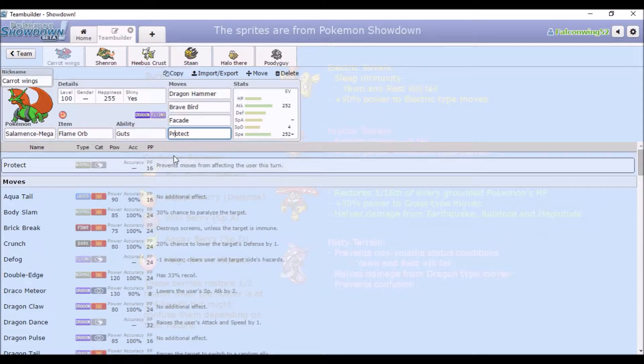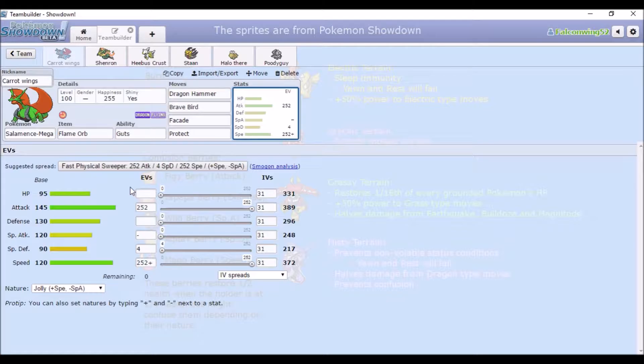We got Protect so I can get burn off on the first turn, Dragon Hammer and Brave Bird, and Facade because of Flame Orb — Facade is actually really good. People run the Guts Flame Orb combination a lot on Ursaring because it gets the Guts-Facade combo. We've got full Attack, full Speed, and full Special Defense.